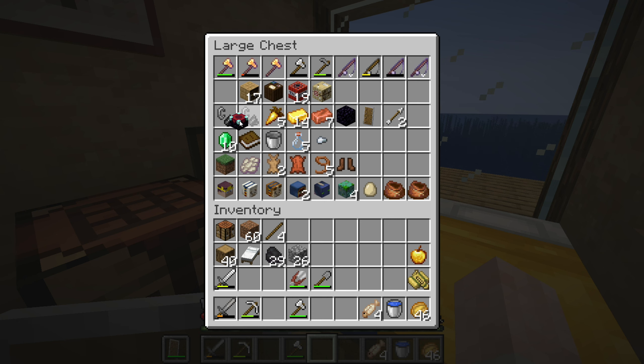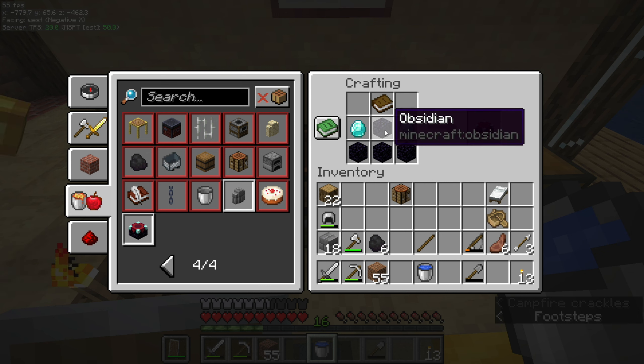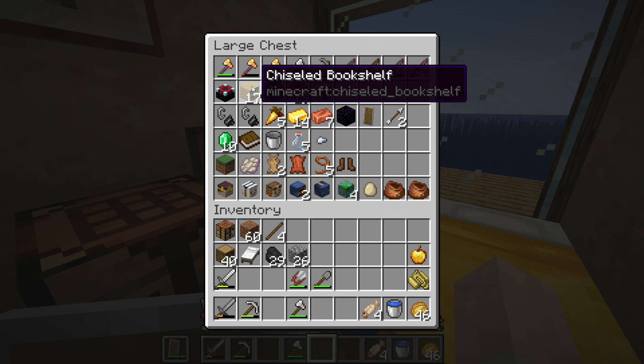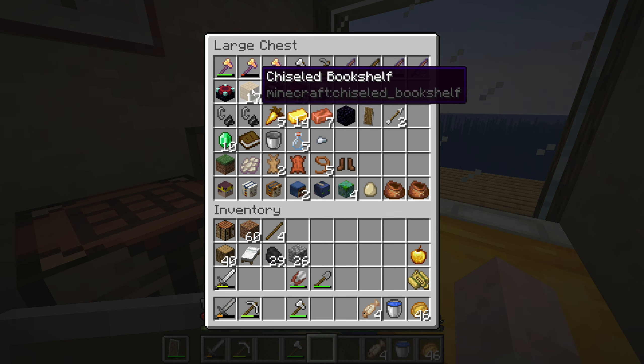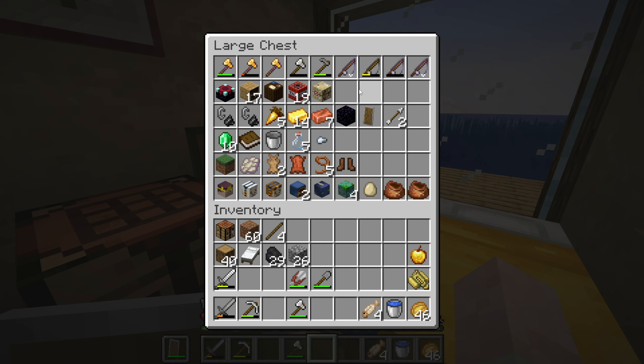We have the enchanting table — I found two diamonds and four obsidian, with some extra. I made chiseled bookshelves — that was a mistake. I thought we could use chiseled bookshelves as bookshelves on the enchanting setup, but no, we can only store books there. I thought it'd be amazing to enchant books and store them as well, but it's not. Not cool, Mojang.